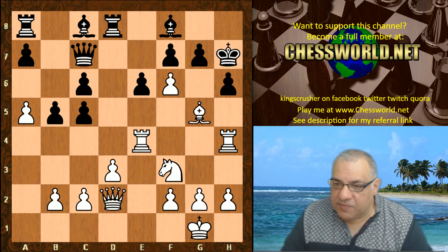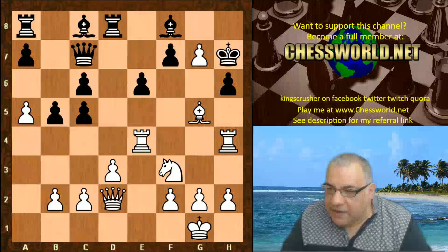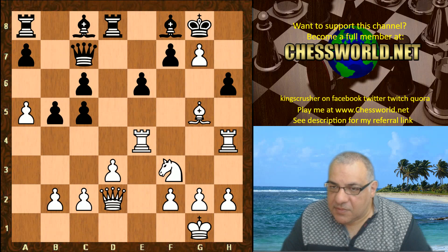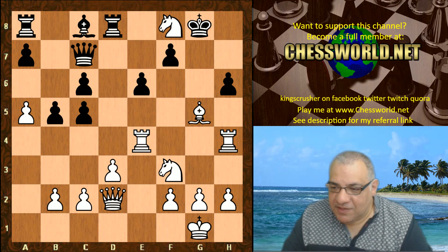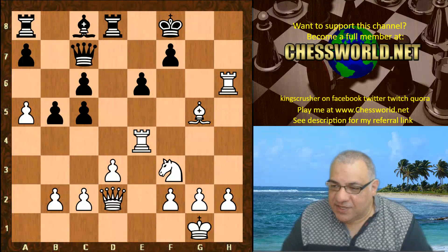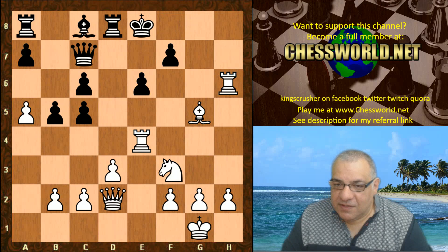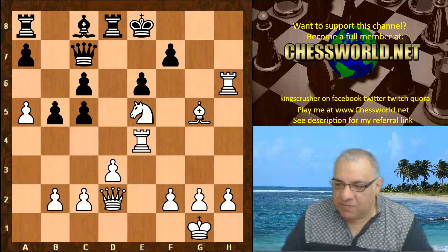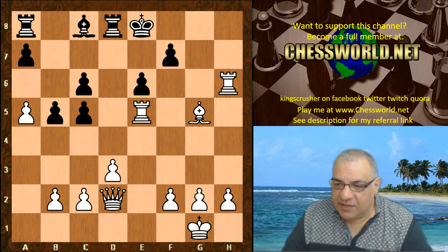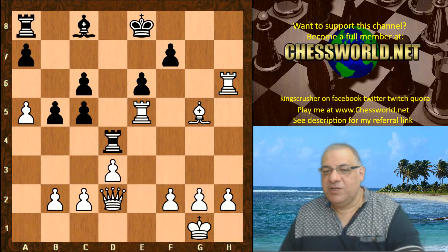We have f takes, Kg8, and either under-promotes a knight here — apparently a sense of humor as well. King takes, Rxh6, Kg8, Nxe5 — it's absolutely crushing, threatening Rxh8 checkmate. The knight covers the d7 escape square. Black took on e5 desperately and here it was just adjudicated as a win for white.